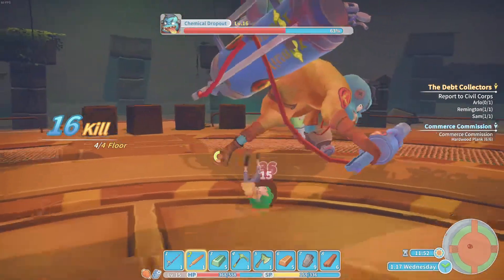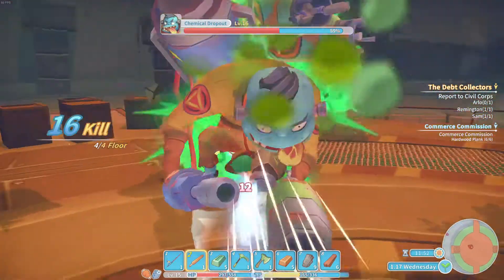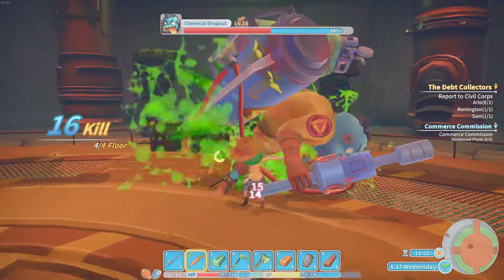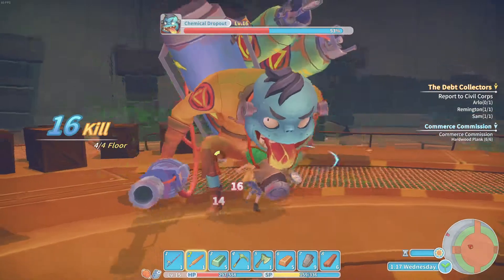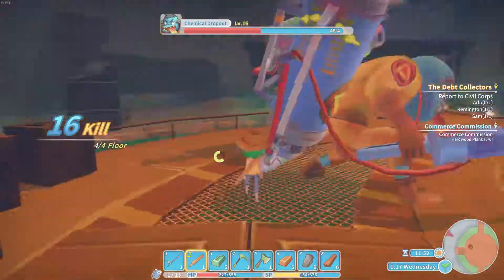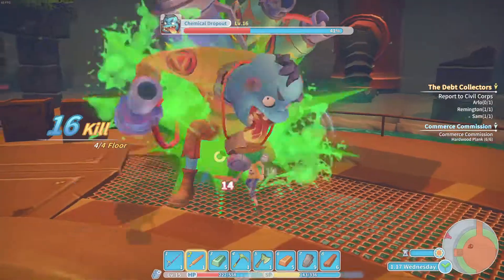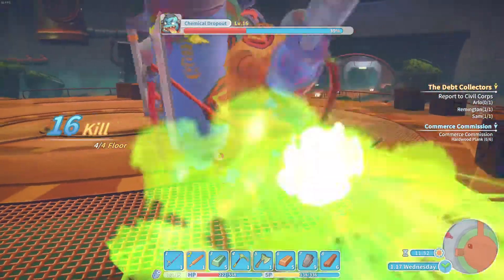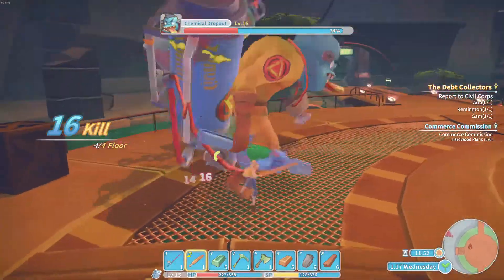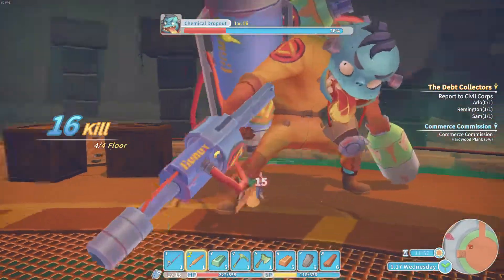We're just gonna keep at this until his attack pattern changes. If you're really clumsy you can err on the side of caution and dodge roll pretty early, but you won't be getting as many hits in. This is where his shots come in — those hit pretty hard, so you want to keep rolling while he's firing.